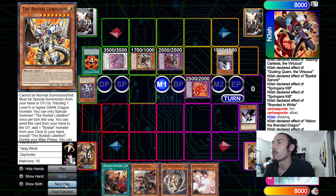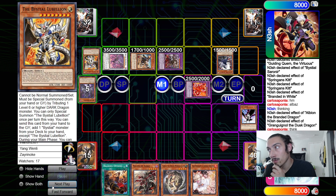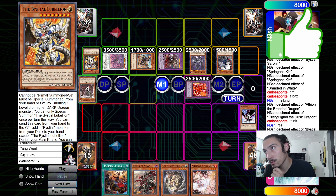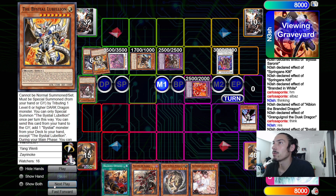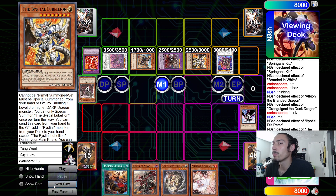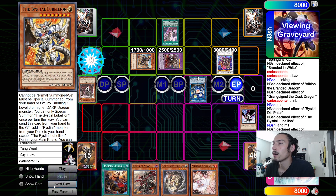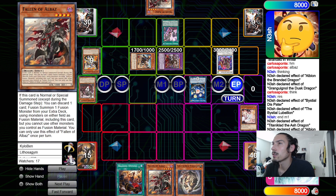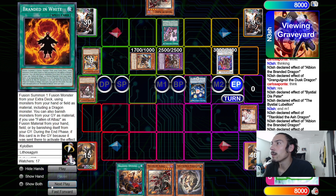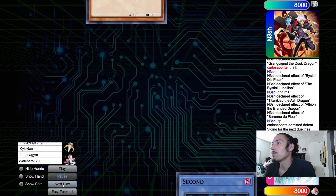He banishes Bestial Albaz - which is also Albaz - sending Blazing Cartesia to the graveyard. Makes Albion, then banishes both to make Grangoyle. Grangoyle effect dumps a second copy of Bestial Albion. Dispater summons back Sorenir, goes for Barone synchro, then tributes off to summon Bestial Lubeleon. Bestial Lubeleon effect places Branded Regain face up. Links those two into the Seal and says end main. Turn ends - Albion effect searches for Albaz. He tries to use Titanic Clad effect but gets floor-negated. Sets Branded in Red and passes.